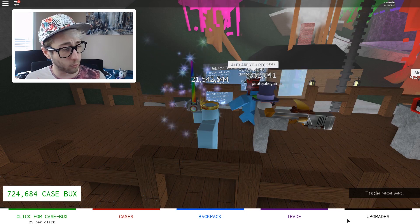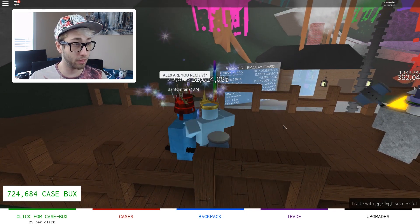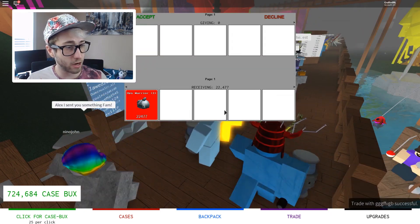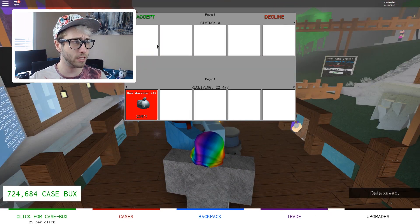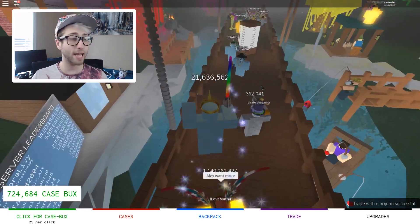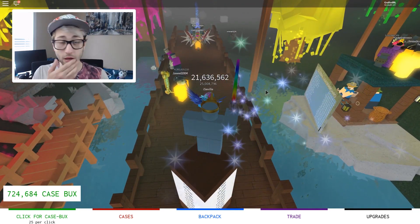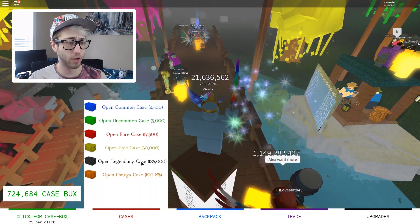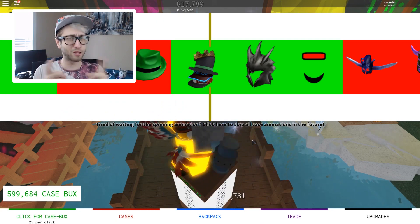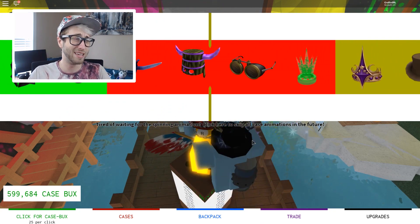We've been given another trade — from one wood antlers. Thank you very much. And another one from Nino John who wants to give me that. Why don't we send something back? Oh, I see how trade works — you can pick what you want to trade with someone with and they can accept or deny. But thank you so much, guys, for the free stuff. We're going to go for another legendary.